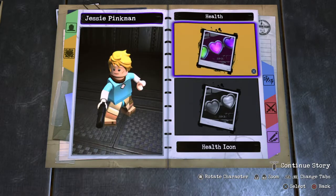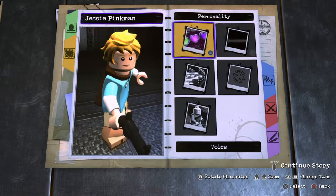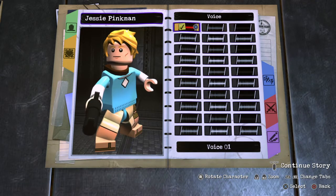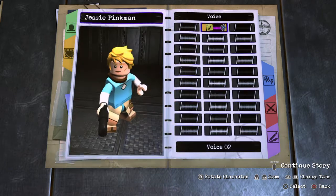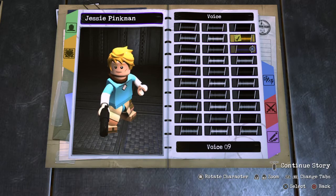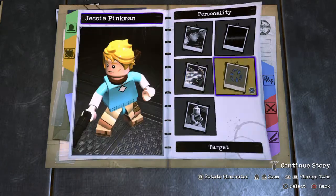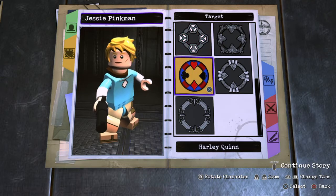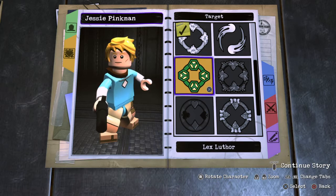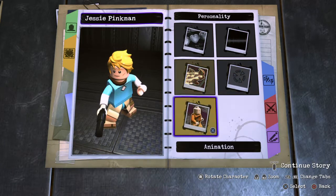Personality — health icon red, because that's how it is in Breath of the Wild. Standard health. You're gonna die a lot in that game. Voice 6 sounds the most like it. Normal speed. Target — forgot what his targeting thing is. I think it's pretty normal, so I think we'll go with Mercy Graves. Animation normal.